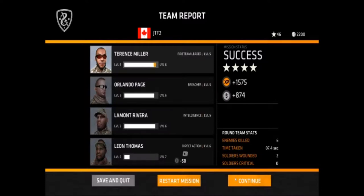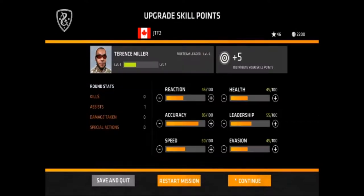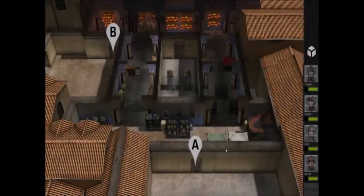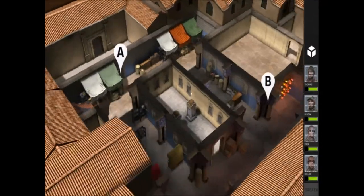For some reason my direct action guy is leveling faster, I don't know, but these guys are gaining on him a bit. I unlocked something - this is good. All right, so this is the upgrade menu, you can upgrade your soldiers and make them better. I tend to go for accuracy first because that will come in handy a lot in the later missions where you're at a bigger distance from the enemies.